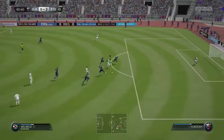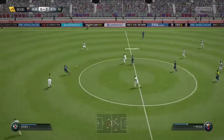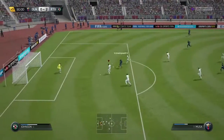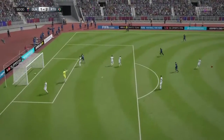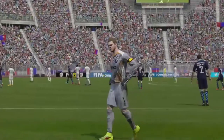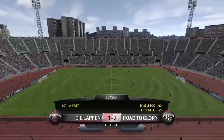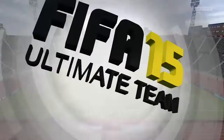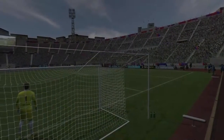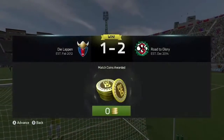That gives us a two-goal cushion. Welbeck is then threaded through again, but on his left foot couldn't quite finish that. Then the opponent puts a lovely ball through to Moussa — I tried to cover around but he finishes it really well. I was a bit disappointed because I really wanted to keep a clean sheet — it was a sloppy goal to concede. But we did win 2-1, picking up three points. We're on 12 points now, and that's securing promotion for us.